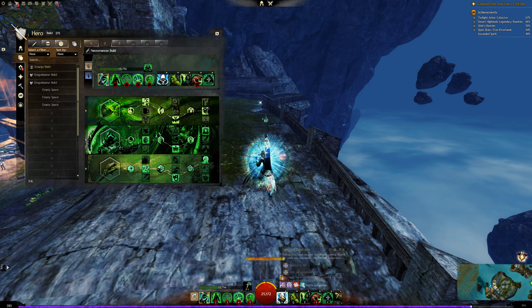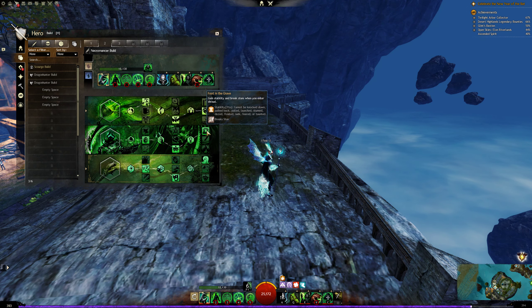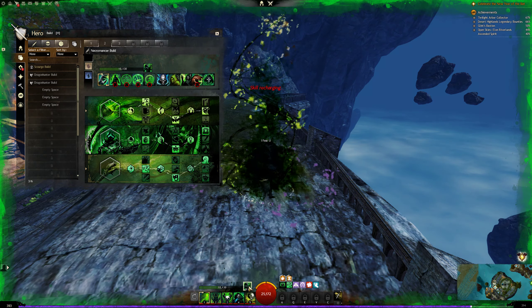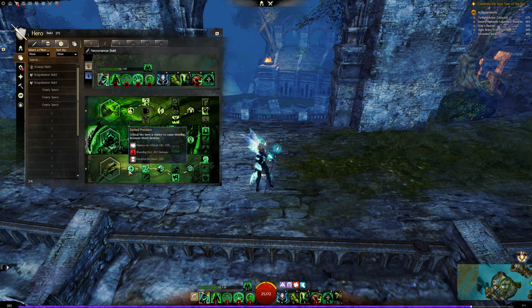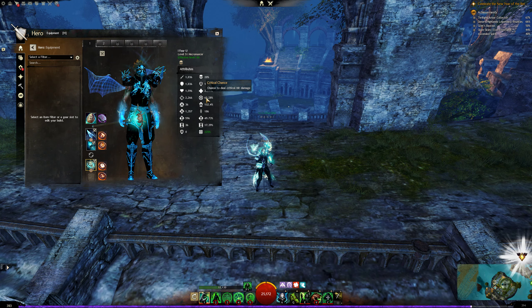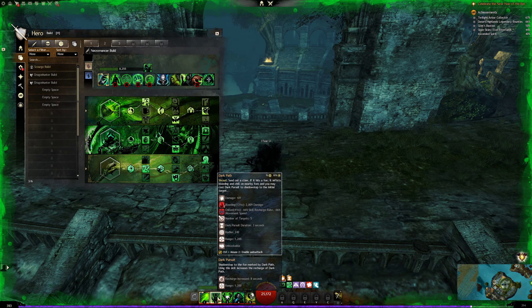Foot in the Grave: gain stability and break stuns when you enter shroud. I used this because the enemies had firebrand and scrapper who can CC me a lot. Without stability it's annoying once they see you. Alternatively you can use Beyond the Veil, applying burning with your shroud F1 — almost 5 seconds, one stack. The auto attack is slow but three or four stacks of burning is still good damage. But Foot in the Grave is the thing to go for sustain. You remove conditions, you get stability, then freely use your elite skill. Since it triggers every time you enter shroud it has no separate cooldown — wait 10 seconds after your shroud cooldown and use it again.